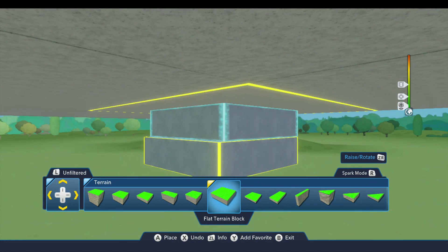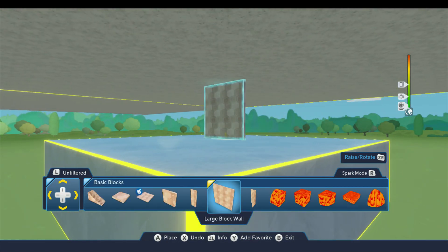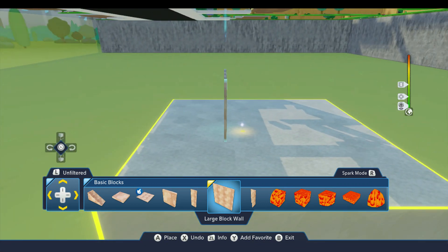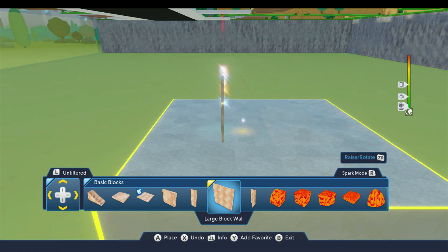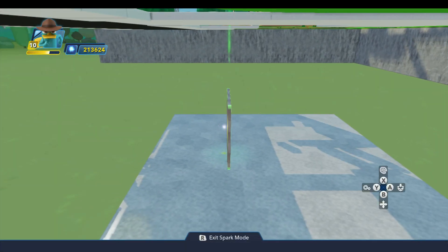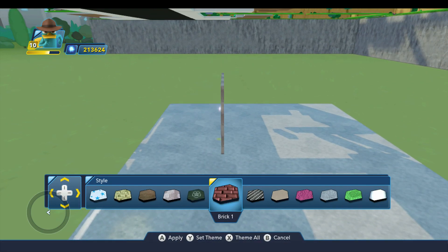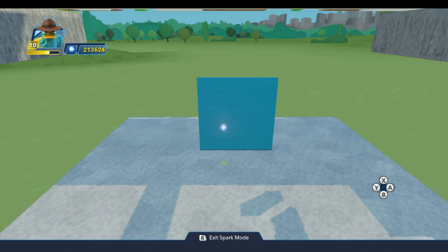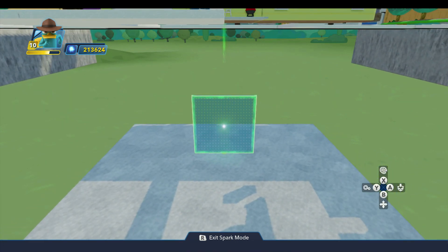Next we'll block in the walls. For that, we're going to come up to the basic blocks drawer, and I'm going to use this large block wall. We'll place this first one — we want to place this like that. It's the side that's on the back, the left side there. So we'll go ahead and style this, and for the walls we're going to use the robin's egg style. I'll set that to be my theme. It's a little dark, but it's at least got some texture there for the walls, which kind of fits.